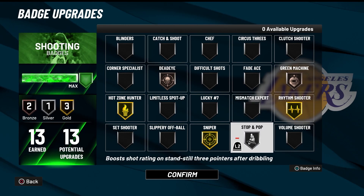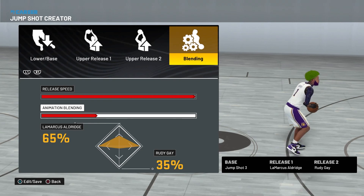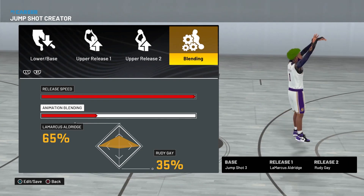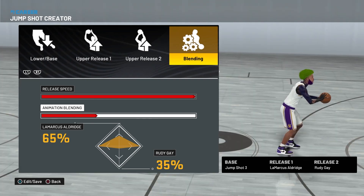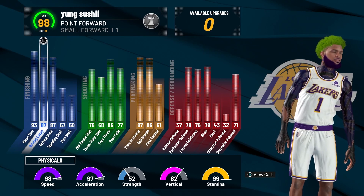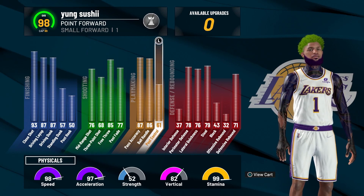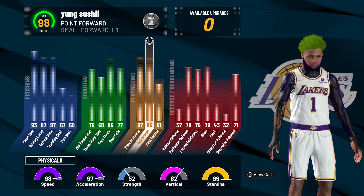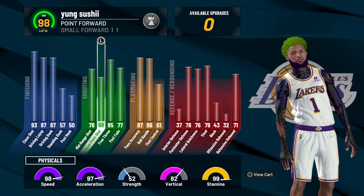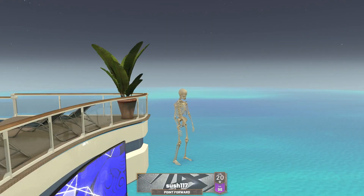Here's the jump shot for the guards — you can also use this jump shot on a big, it's a really good jump shot. I gave this to a lot of people and they said they love it. Here's my build: it gets contact dunks off the jump, can get pro dribble moves, it's six-foot-six, and it starts off with a 65 three-pointer. I've got a 68 right now.